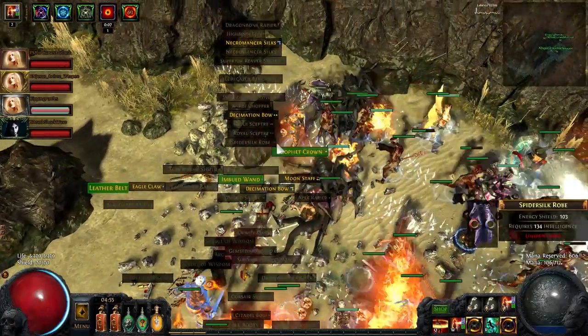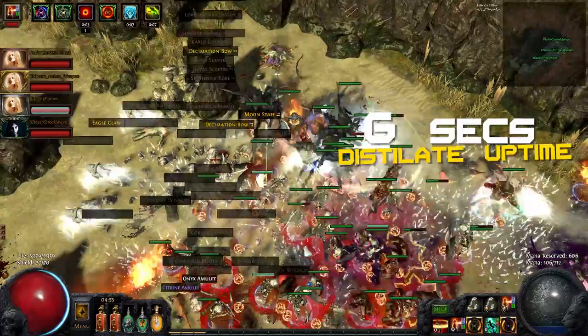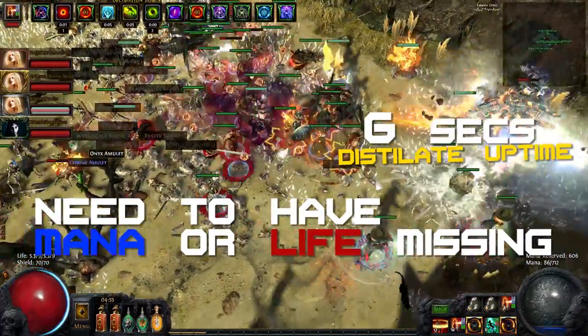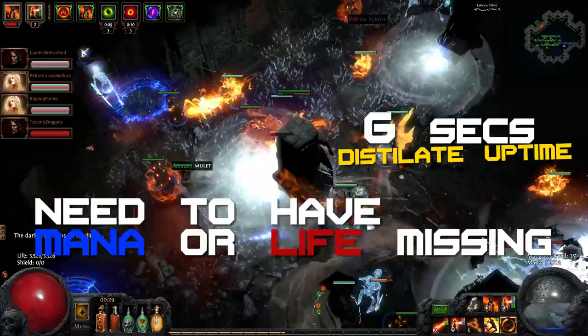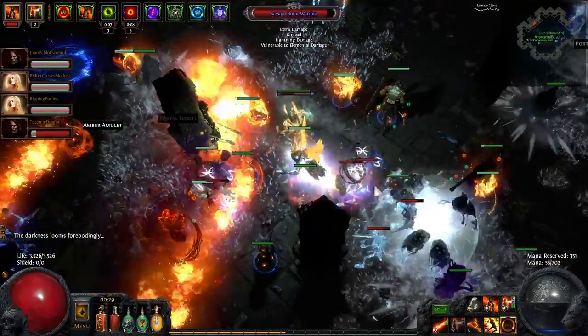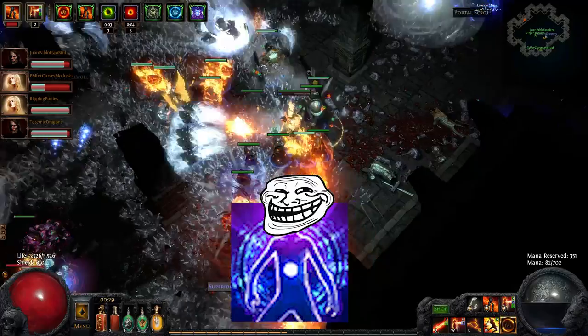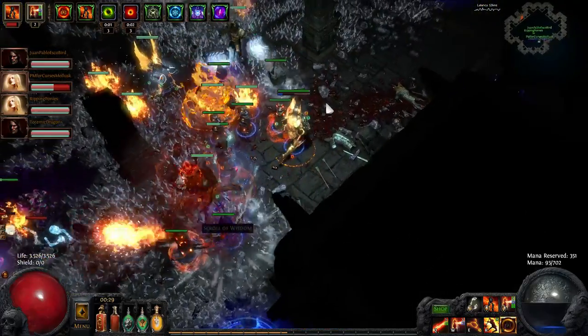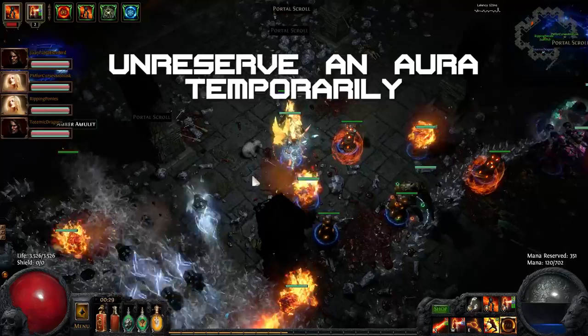Keeping the flask up can be a bit tricky. With the Perandus Blazon Belt, your Distillate lasts about 6 seconds, but it will only last for as long as you have mana or life missing for it to heal, so you have to make sure you use up enough mana or life to keep it up for the killing blow. This can become difficult when someone in your party runs a high level Clarity, or even a Vaal Clarity.